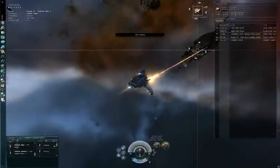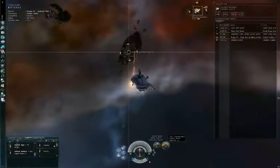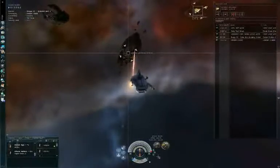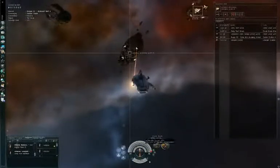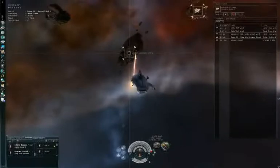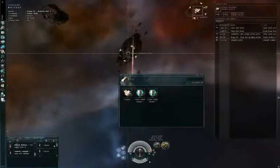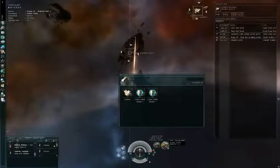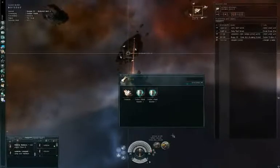You can see a laser shooting at the asteroid. There's also a small circle being drawn around the module icon — that's the cycle indicator. When it completes a full rotation, the cycle ends and the mined asteroids are added to your cargo hold. You can wait until the end of the cycle, or deactivate the module to break the cycle and force it to add the ore to your cargo hold.